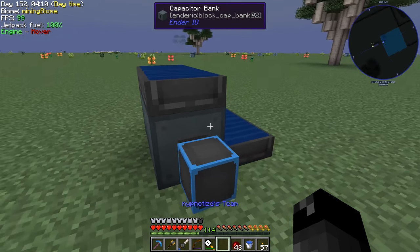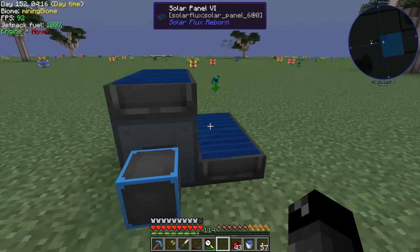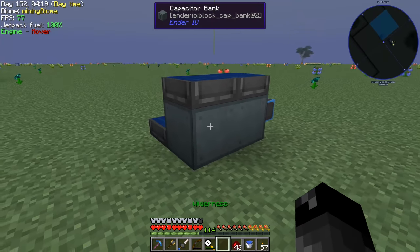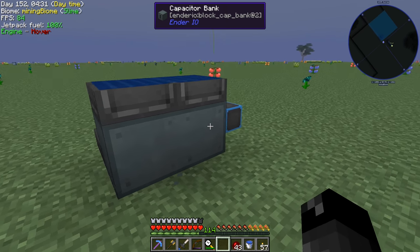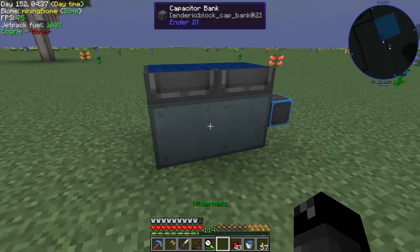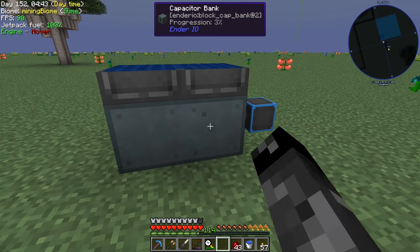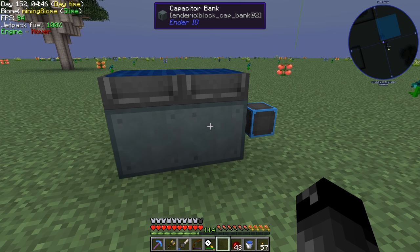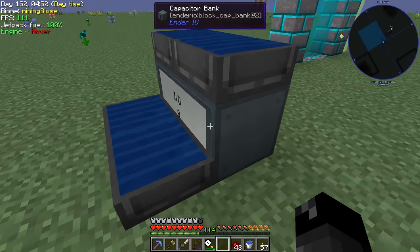We have two capacitor banks here. Somebody mentioned in the comments that I made two of these which cost the same amount of grains of infinity as the vibrant one. I wanted to have more than just one capacitor bank so we'd have more sides to attach more solars to — I didn't really know how many solars we were going to be doing.